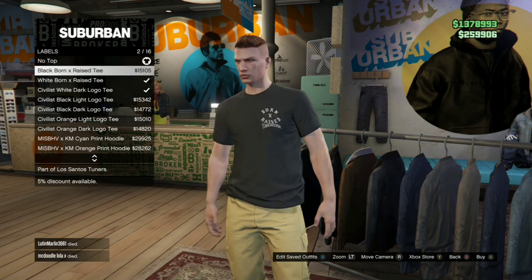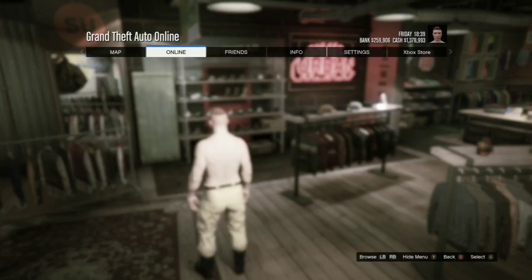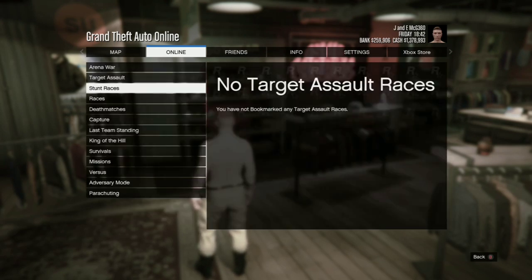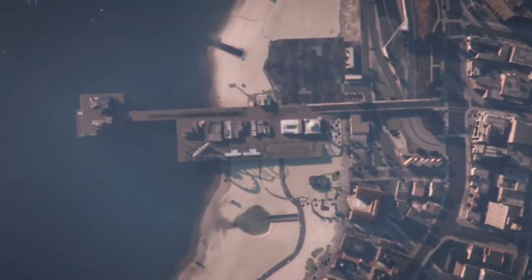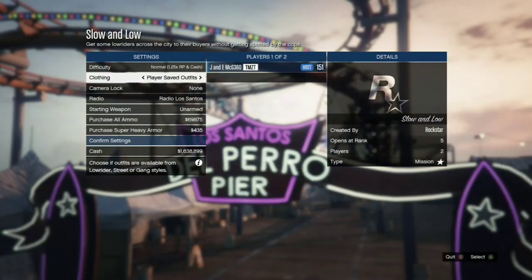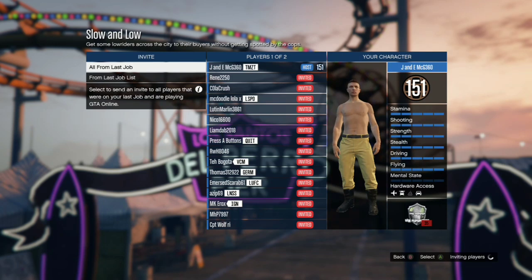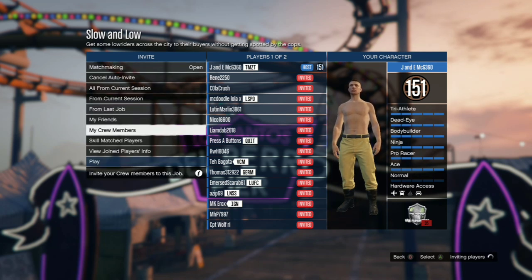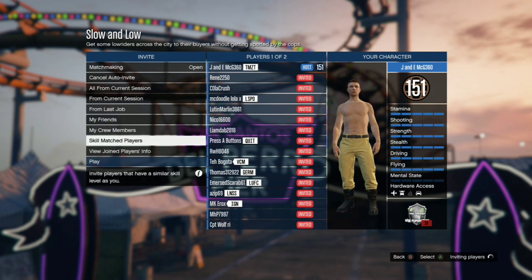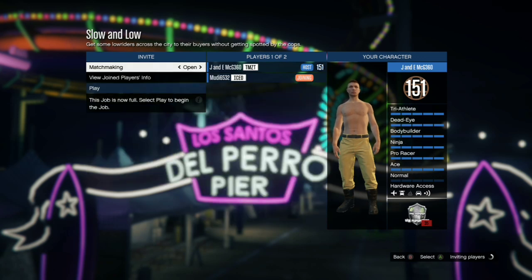To tuck the joggers in, change the shoes to the heavy uniform boots — those will tuck the trousers in. Then take the top off. Press start, go to play job, bookmarks, and start up Slow and Low again — it's the same thing. You can do this back to back to get all the cargo jogger colors. Invite a friend or a random player.